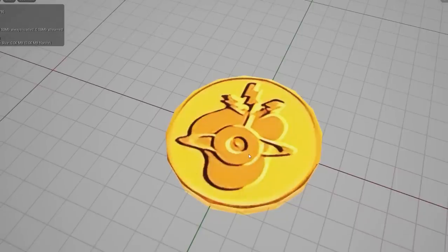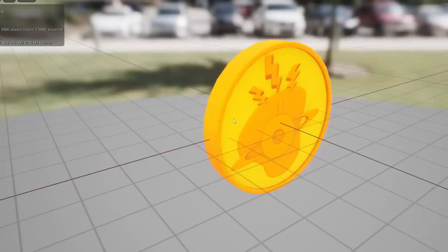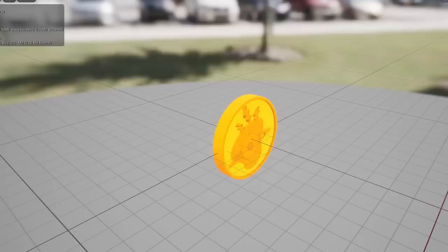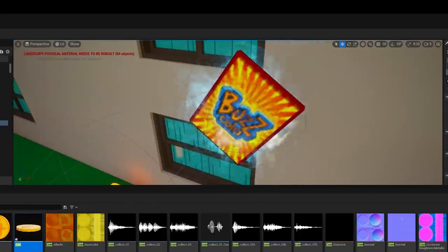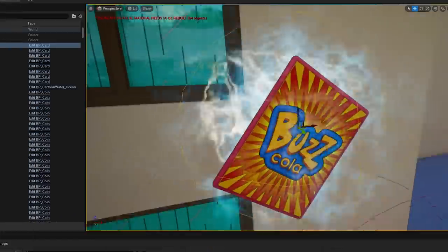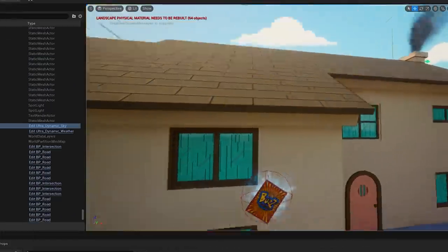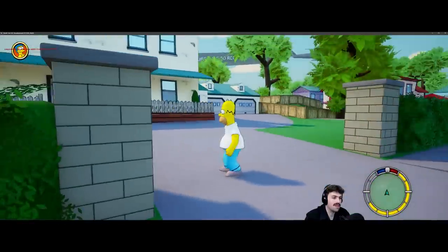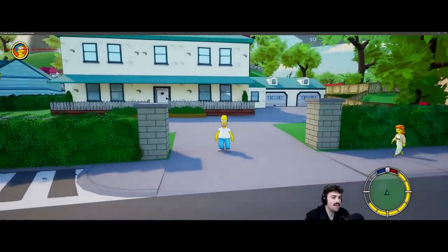Next up we have the coin — here's the coin from the old game and then we have Corylon's new coin. Even this coin would have taken like three hours to make — none of this is easy stuff. I still have the old Buzz Cola card, so let's get the new one in the game. Oh, that is so much sharper — way more crisp.